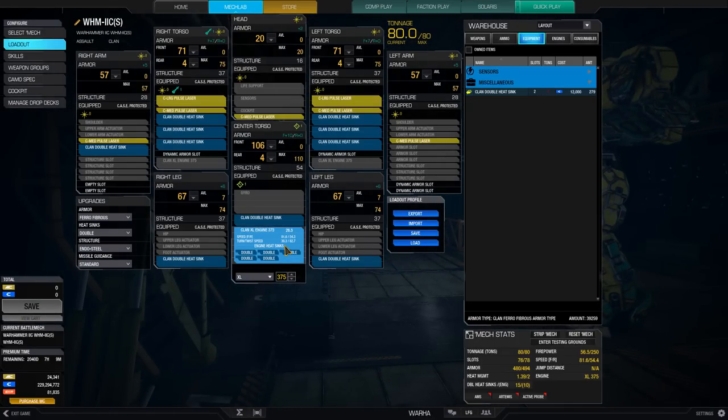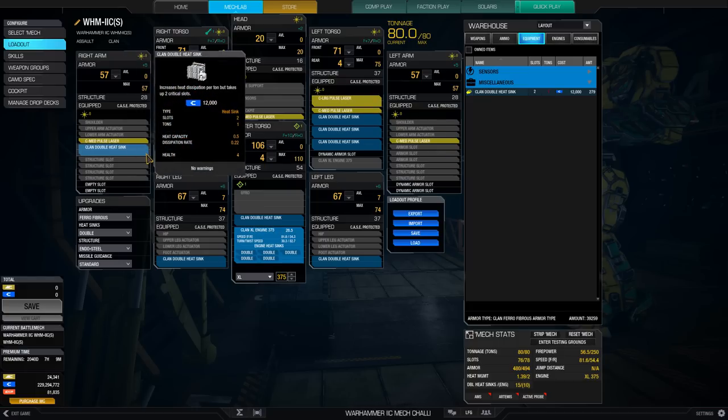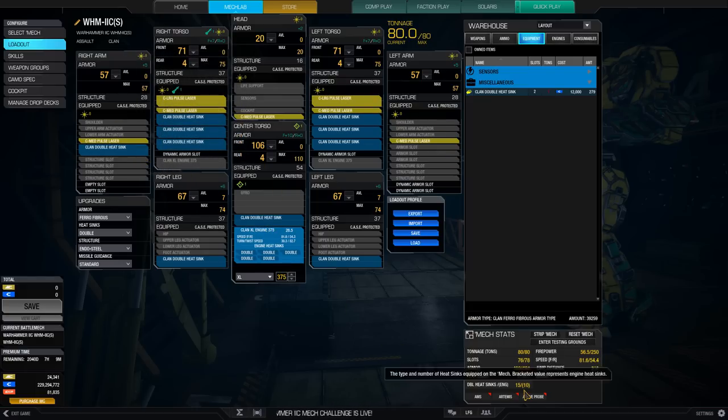We're going for speed with a huge XL375 engine. I wouldn't really go past that — you don't gain much speed for the tonnage you invest, and 375 is already pushing it, but I wanted to have fun. Beyond that, we've got two large pulse lasers, five medium pulse lasers, and a plethora of heat sinks for a total of 25. We're going to go fast, shoot lasers, then reposition as we cool down — that's the essence of this design.